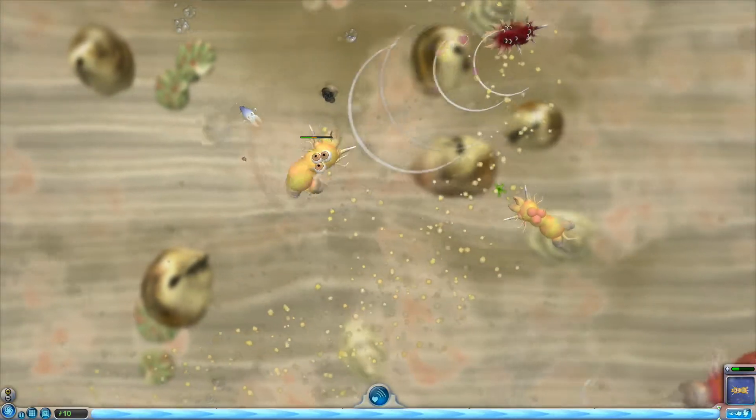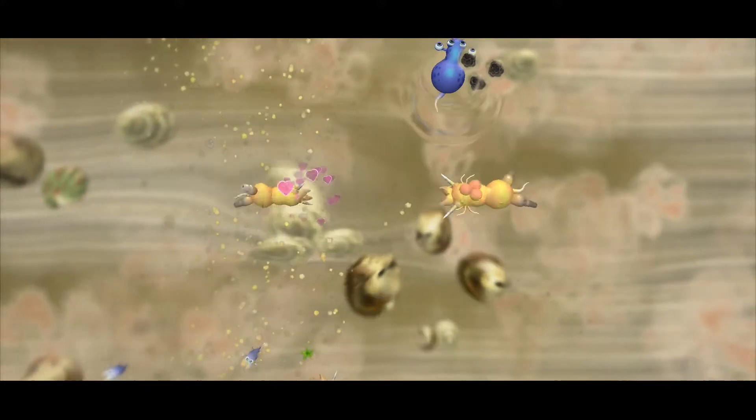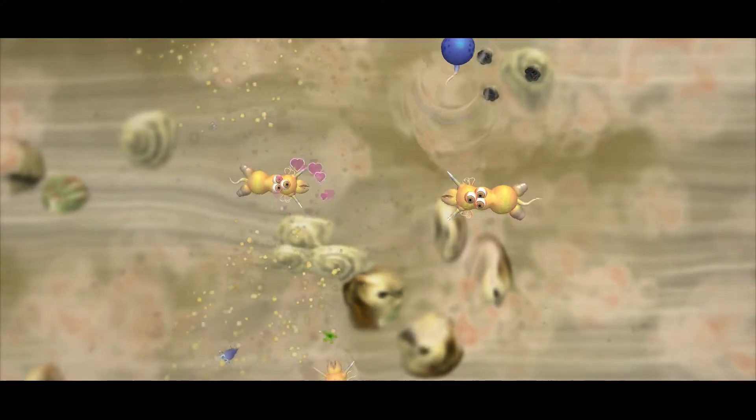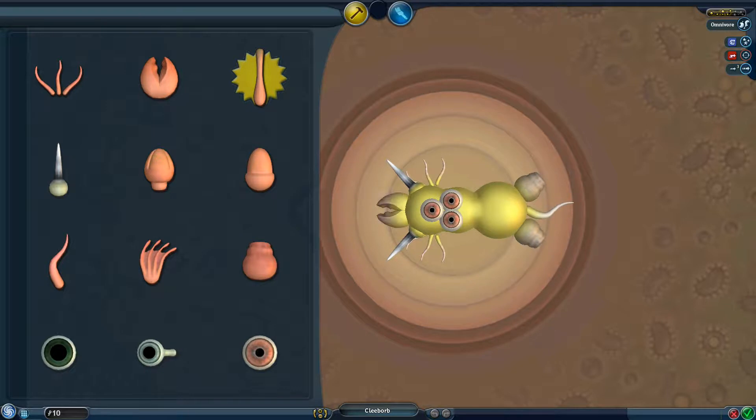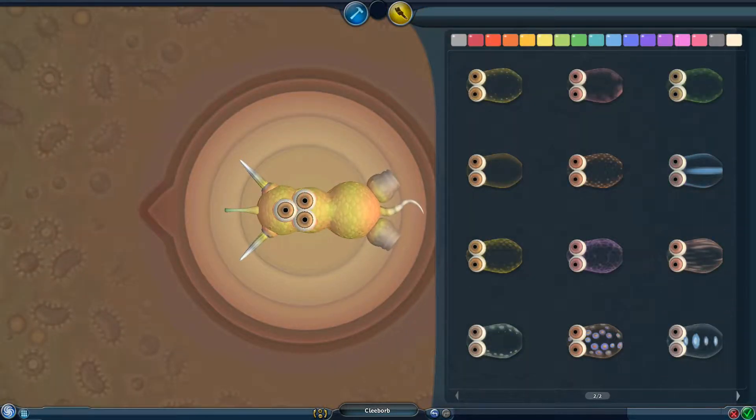Those guys are quite hard. There we go. So proboscis — a little straw mouth. And then we get onto the fun stuff. So goodbye carnivore, goodbye proboscis mouths. I could only give him one more. That'd be nice. And so, final evolution I guess.